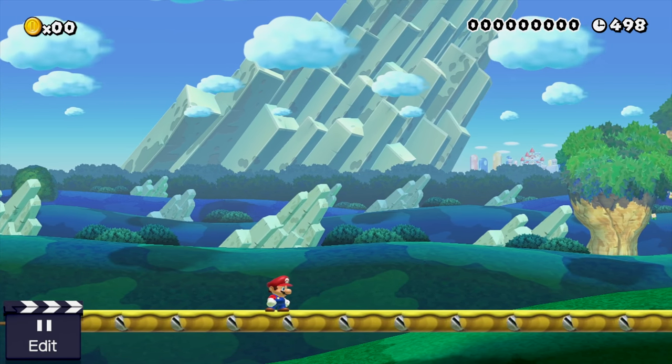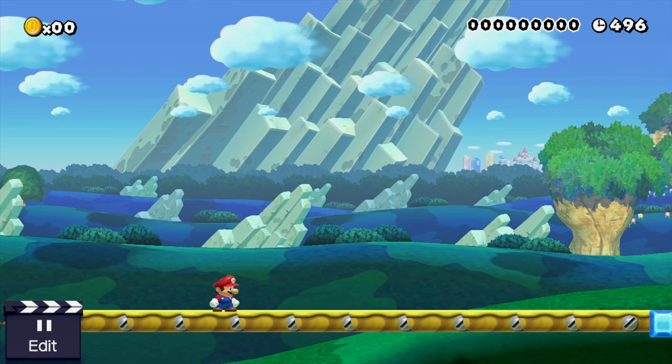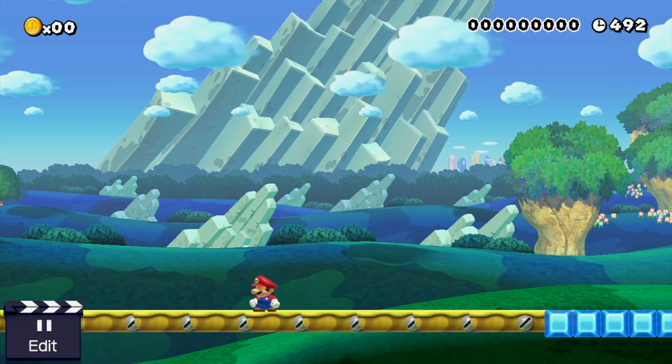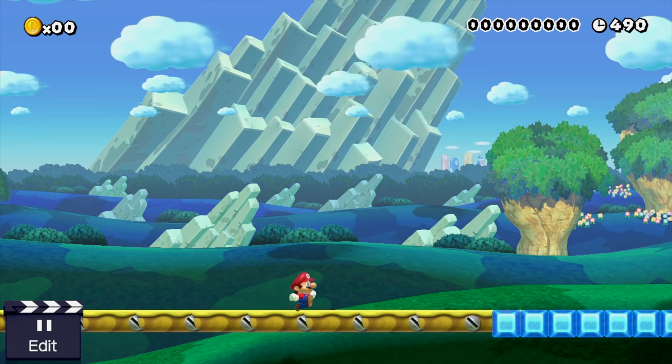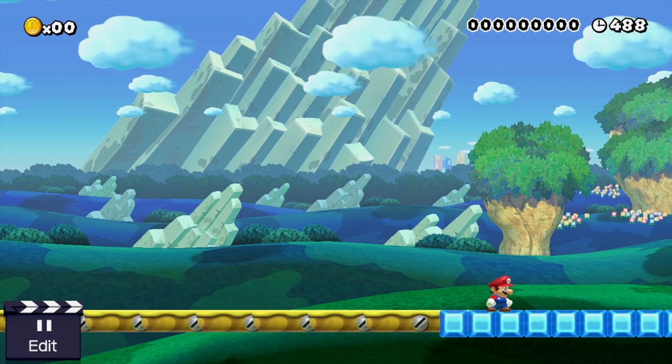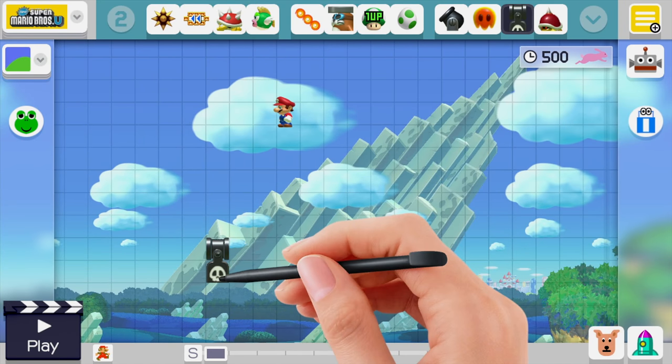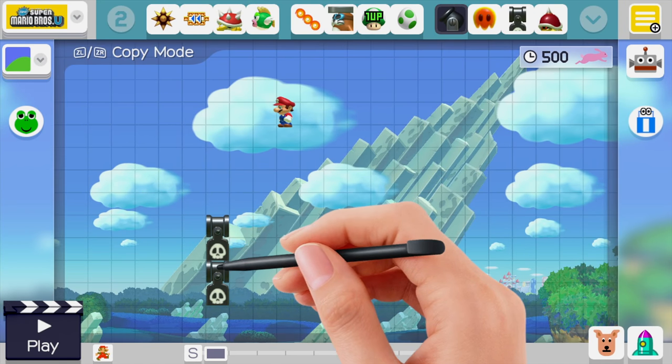Now we have everything in place — let's test it to make sure everything looks correct. These platforms will help cover up the track, and at this point the ice blocks will start lining up perfectly. If you do them before that there'll be gaps, so you really have to make sure you start them that far over. You can get rid of the platforms if you'd like.